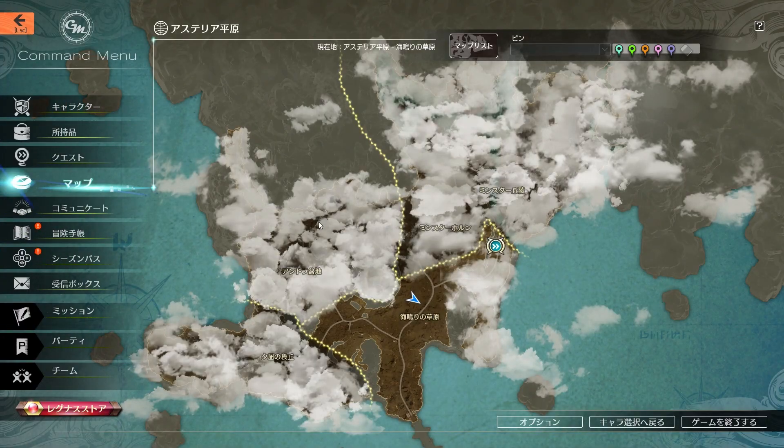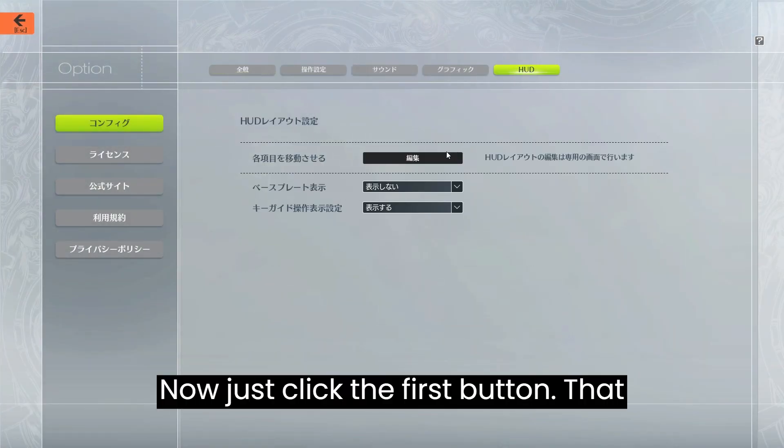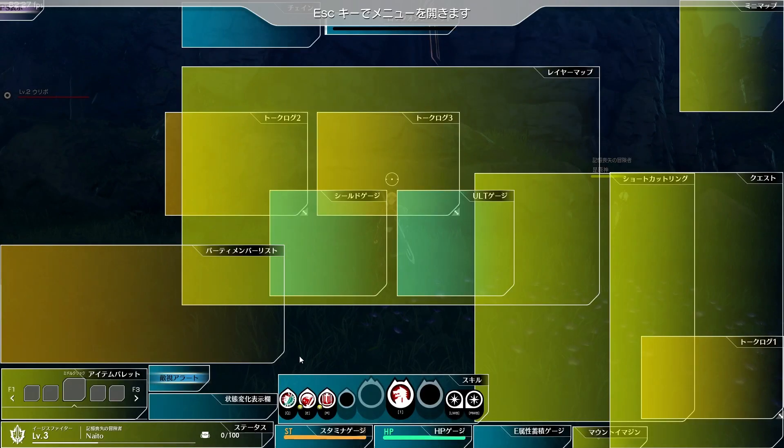You just have to hit escape, go to the first of the three buttons on the bottom left corner, and then navigate to the one that has HUD in it. Now just click the first button that will move you to the interface design options. There you can choose between editing your existing HUD, choose a preset, or exit this window.